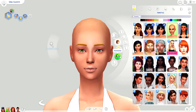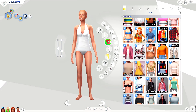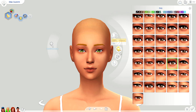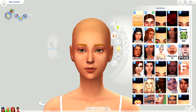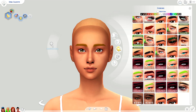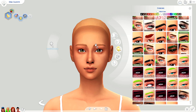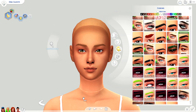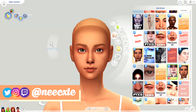Hey guys, welcome back to another video. Today I have a Create-a-Sim and we're doing townie makeovers with a little bit of a twist. I'm going to be doing alpha and maxis match townie makeovers in one. Usually when I do a townie makeover I do the whole household, but because I'm doing both maxis and alpha I want to dedicate it to one sim, because if I did the entire household we'd be here for probably a half an hour or longer.